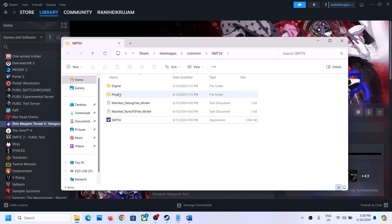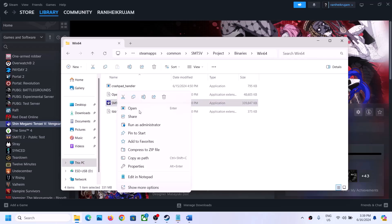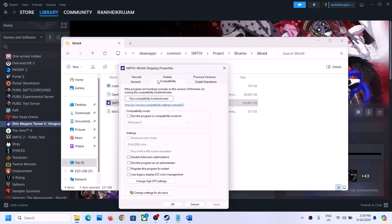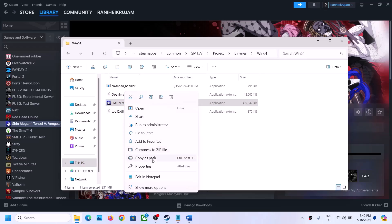If that does not work, check if there is any other exe file in the installation folder. Right-click on that exe file, select Properties, and do the same steps: first try Run as Administrator, hit Apply, click OK, launch the game. If that does not work, try Windows 8 compatibility, then Windows 7. If still not working, put a check on Disable Full Screen Optimization, hit Apply, click OK, and launch the game.